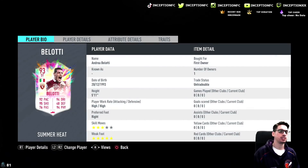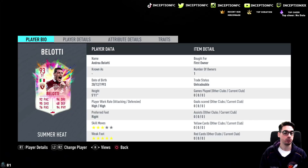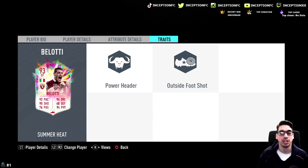We are taking a look at a card that is 5'11 with high-high work rates, right-footed with 3-star skill moves and a 5-star weak foot. It's a shame he doesn't have the minimum of 4-star skill moves, but the fact that he has the 5-star weak foot is amazing. The card has had a 5-star weak foot for the entirety of the year, so there's no real improvement to that. In regards to his in-game traits, he does have the outside foot shot trait as well.